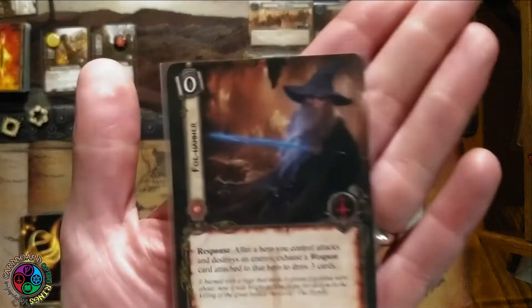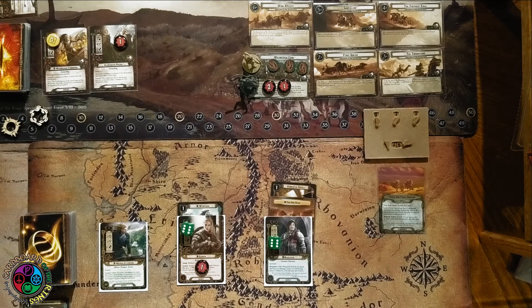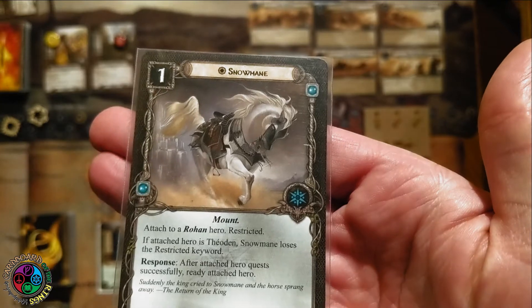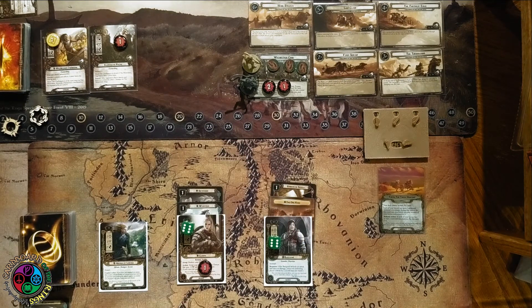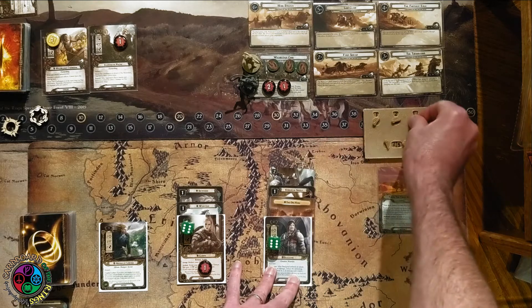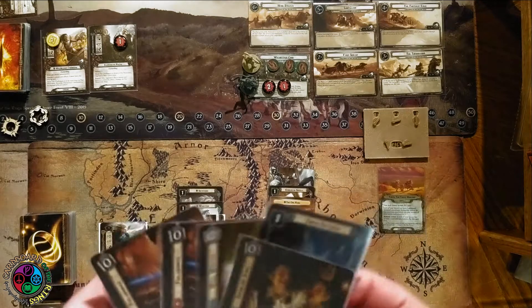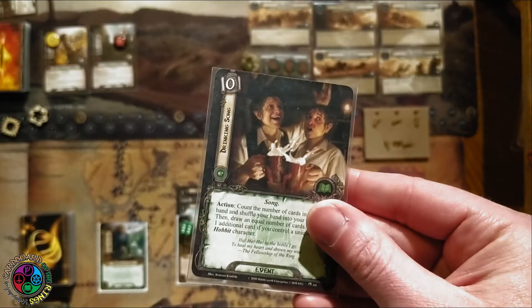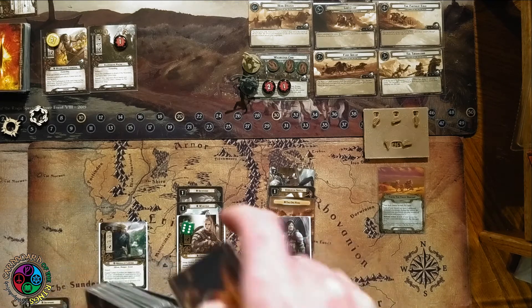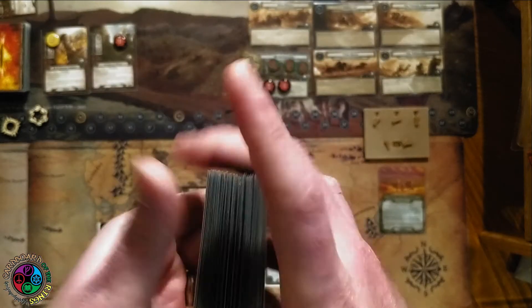Next round is when the race really starts. Snowmane goes on Eowyn — after we quest successfully I get to ready the attached hero, so she'll be ready before we have to do a racing test. Two spirit resources: let's play Unexpected Courage on Baragon so I can use him twice in a round. That's super important because he's doing racing tests and might have to defend as well. Now Drinking Song — shuffle the cards in hand back into the deck and draw an equal number, plus one more if you have a unique Hobbit character.